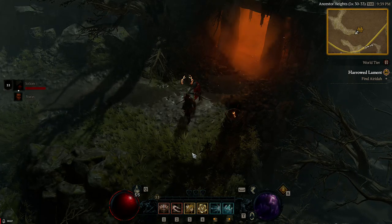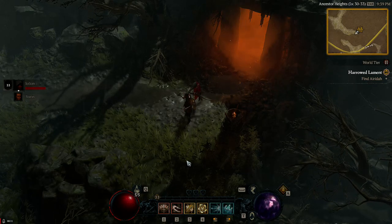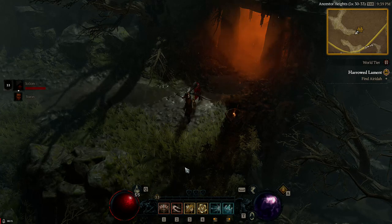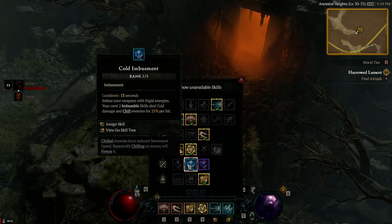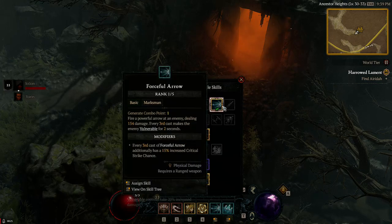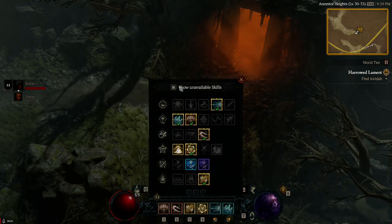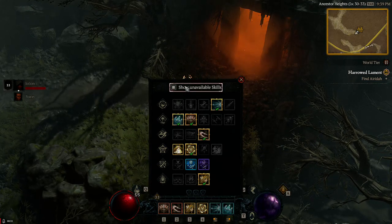Okay, so here's what happens after many multiple tries to record this. When you hit S, a window comes up that says 'show unavailable skills.' It's showing unavailable skills, and if that were just a label without an option, that'd be fine.